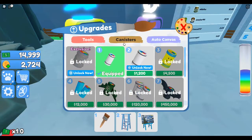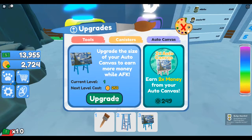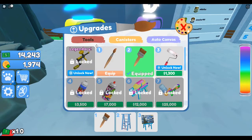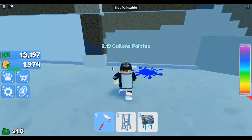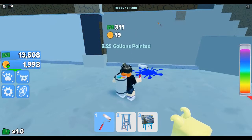I think it's time to get some more upgrades. I think I need a better canister. I'm not sure if I should get that one yet. Or can I upgrade the canvas? Oh, that's with coins. I'll just get the roller. There we go, I'm painting it really quickly now.